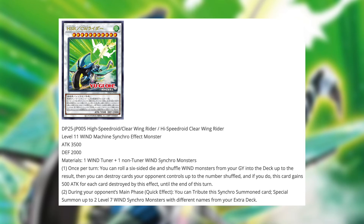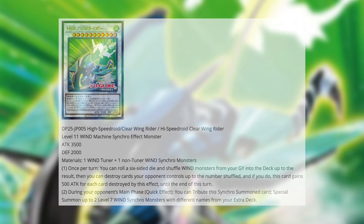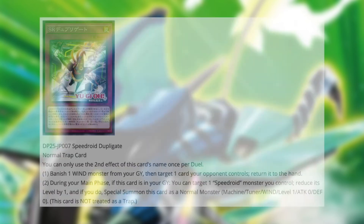Second effect: during your opponent's main phase, as a quick effect, you can tribute this synchro card to special summon up to 2 level 7 wind synchro monsters with different names from your extra deck. That's really interesting — if you lose your boss monster, you can bring out 2 smaller boss monsters from your extra deck as recovery.